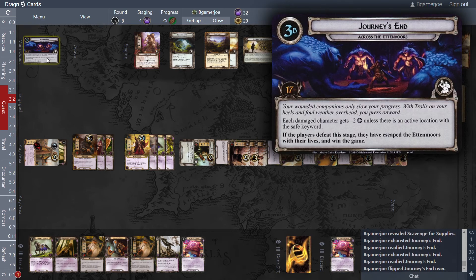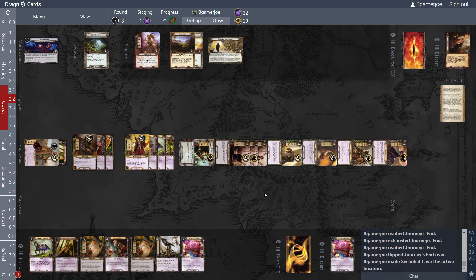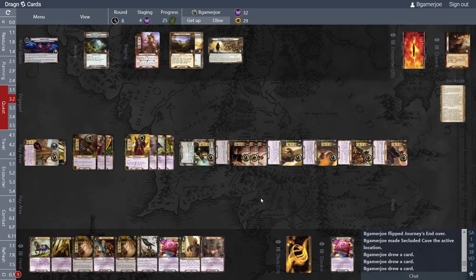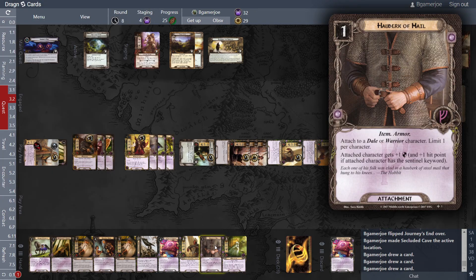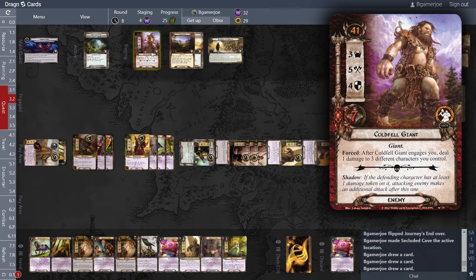Your wounded companions only slow your progress. With trolls on your heels and foul weather overhead you press onward. Each damaged character gets minus two willpower unless there is an active location with the safe keyword. If the players defeat the stage, they have escaped the Ettenmoors with their lives and win the game — fun that they have a description of the win. Let's go to the Secluded Cave just to make it easier — draw three cards, get Collateral and Knight of the White Tower. Do we want to bother with this guy? Not yet.